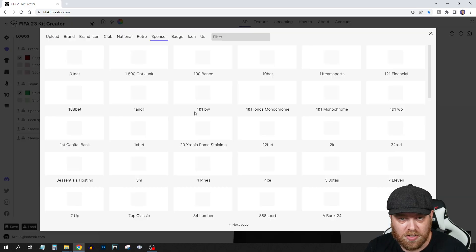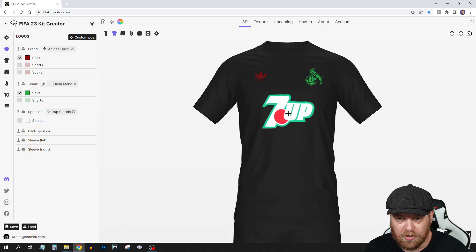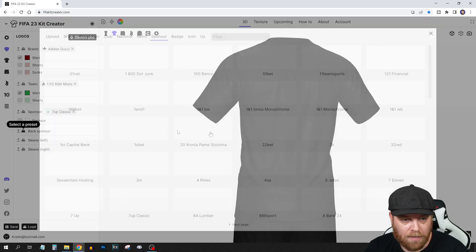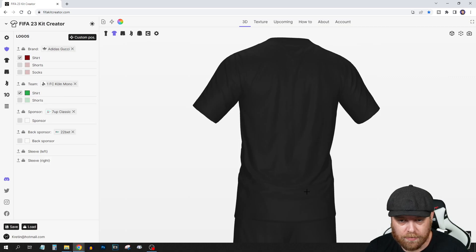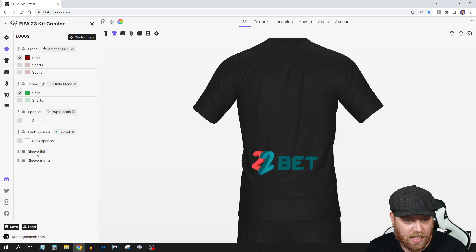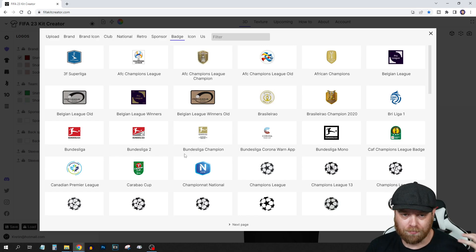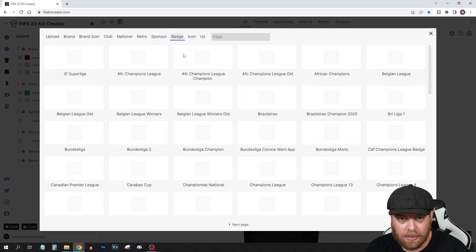Sponsors — you can add a sponsor to the kit. They've got some preset ones up here. Let's just go with 7up — that should pop onto the kit. You can do a back sponsor as well; just click your mouse and rotate around. Let's add 22bet — there we go, that's on the back of the kit. You can use sleeve logos, but sometimes in-game badges will overlay over the top, so if you want a sleeve sponsor you can do it that way.